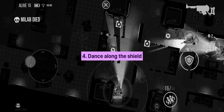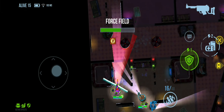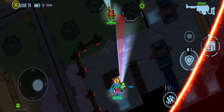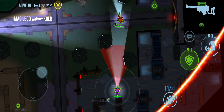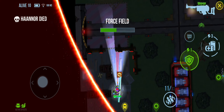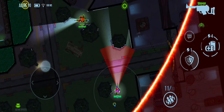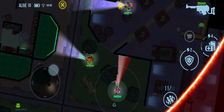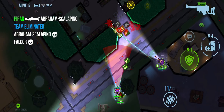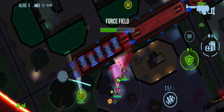I encourage you to learn how to dance along the shield. In case you're facing enemies from different directions, or facing an enemy that is able to attack you on the opposite side of your shield, you can stand directly in the middle of the shield and allow yourself to quickly shift to one side or another depending on where the enemy is. It takes a bit of practice, but with some time you'll get used to it.